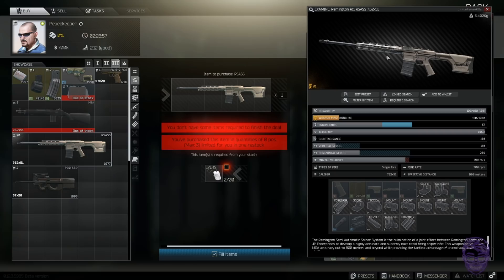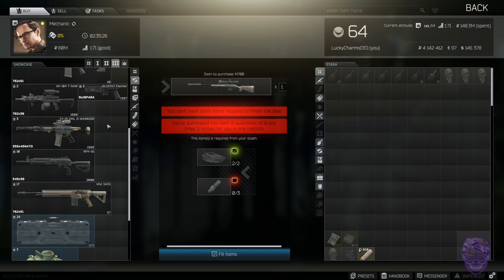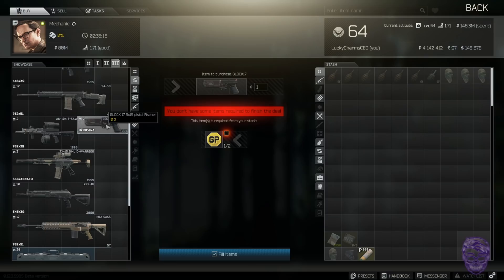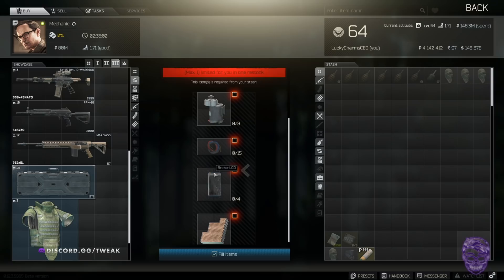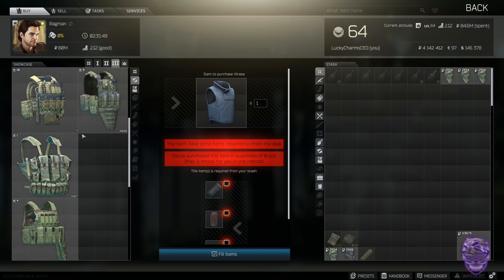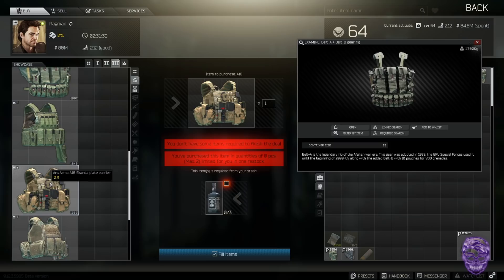Level-three Mechanic doesn't seem worth at current Bitcoin and weapon part prices. I went through all the trades and they seem pretty bad — they all net you a loss, and every single gun seems like it needs work to be usable. If you really want to do a price check, see how much the weapon is worth and check prices of Bitcoins and GP coins he trades for. I really don't think it's worth. At Ragman level three, the teapot for the belt rig is pretty nice — teapots are cheap and the belt rig is great for loot runs.